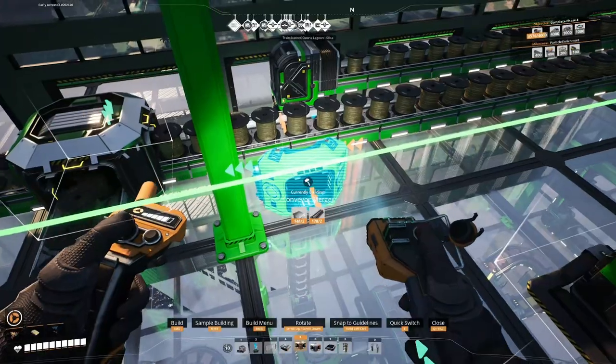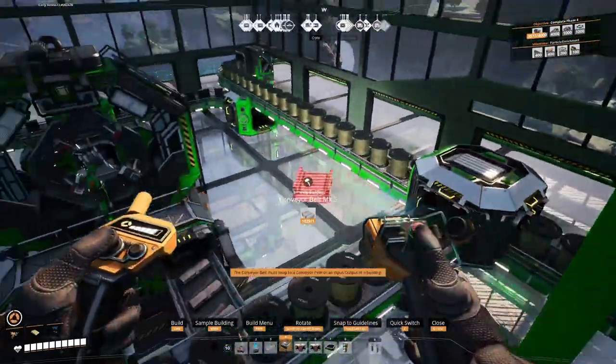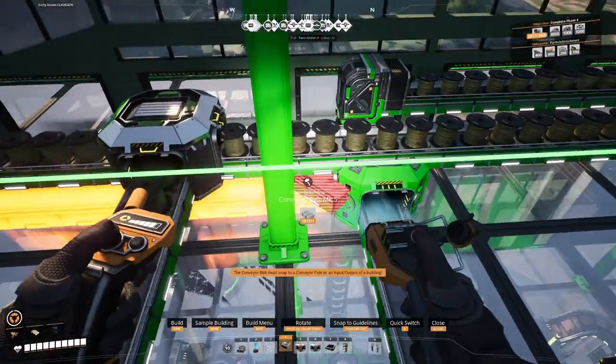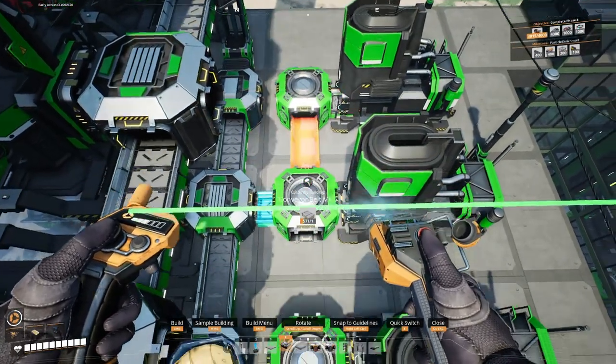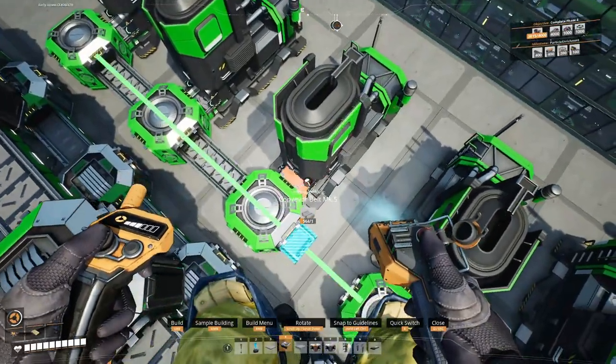We're halfway done with the factory — 90 AI limiters per minute — and I am stoked to get going on the other half of my electromagnetic control rods, 135 stators per minute. A lot of stators means a lot of wire and a lot of steel pipes, and that is going to take a lot of machines.